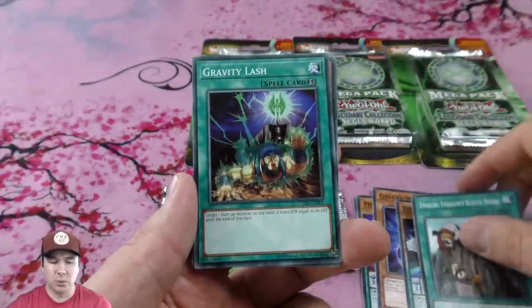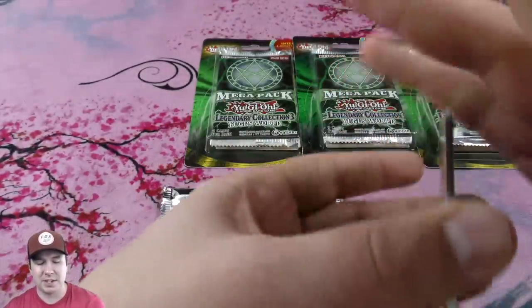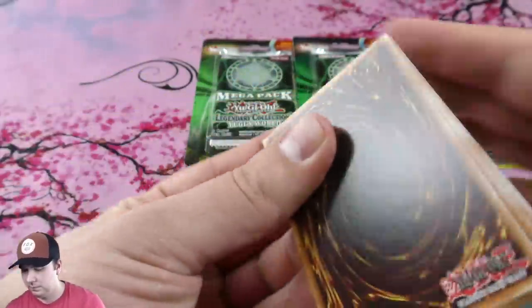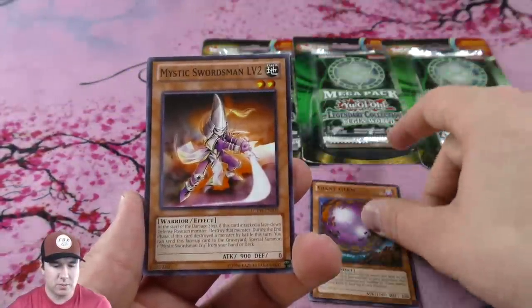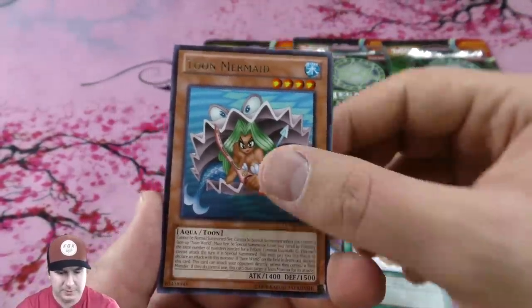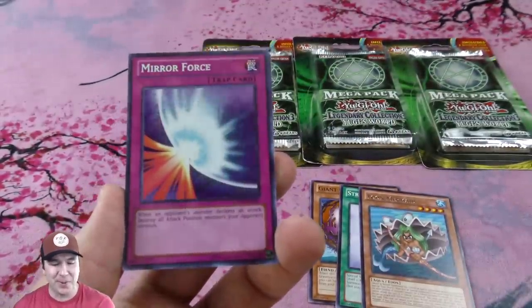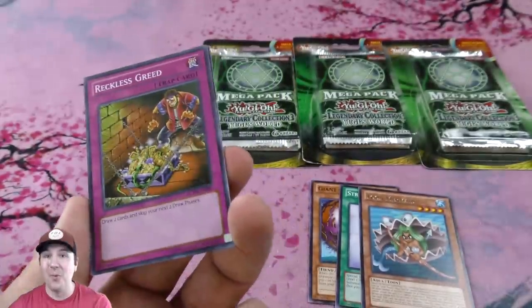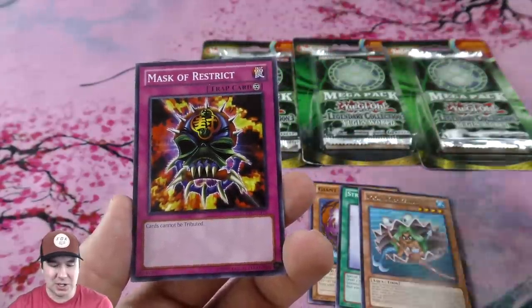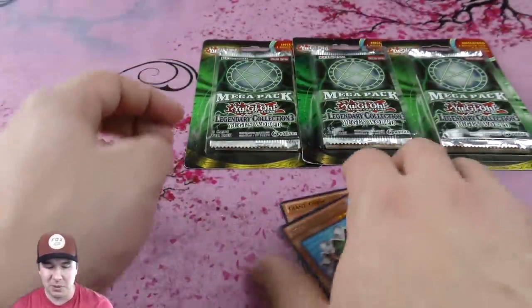It's nice — sometimes going through these commons you find some really old ones, like McDonald's commons or original LOB commons. Pretty interesting to see what commons mix in there. Giant Germ — original level two — Stray Lambs, those are rare, and Toon Mermaid — very cool. An ultra rare Recruiter — that's a great ultra. A secret Mirror Force, wow! And our super is — oh my goodness — Reckless Greed super rare! I love stacking Reckless Greed and drawing a bunch of cards for free. Mask of Restrict as a common too. Dang, that was a really good booster pack!